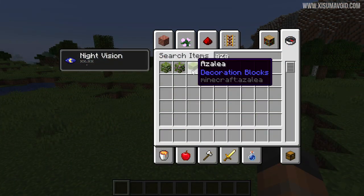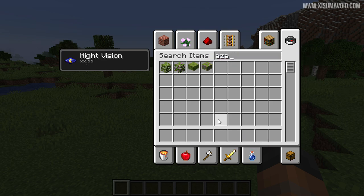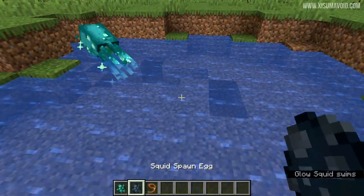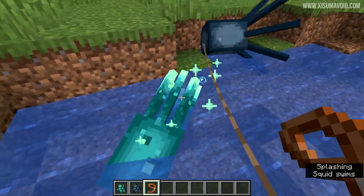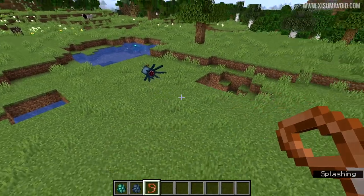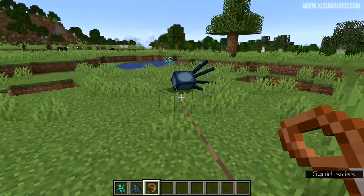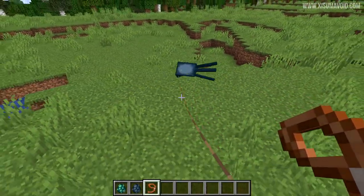First up on the bug list, the azalea and the flowering azalea are now included in the saplings list, because of course they can be grown into trees with bone meal. Both the squid and the glow squid will now be able to be leashed by leads. Let's see if we can yank them out of the water — we can! You can transport your squiddies across land now.